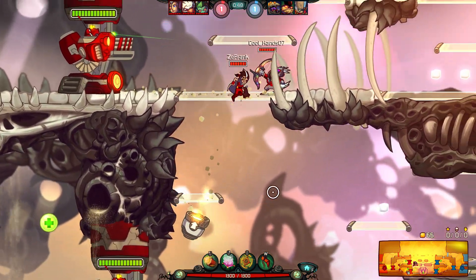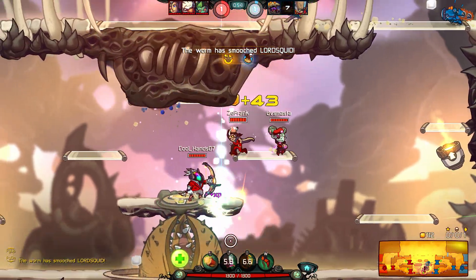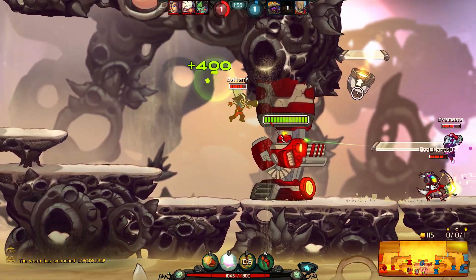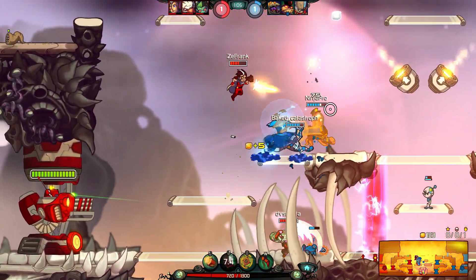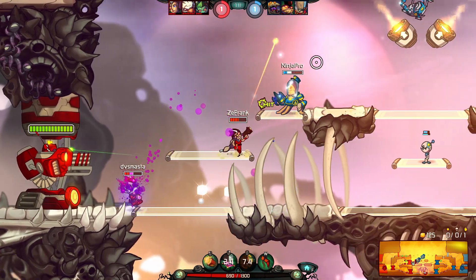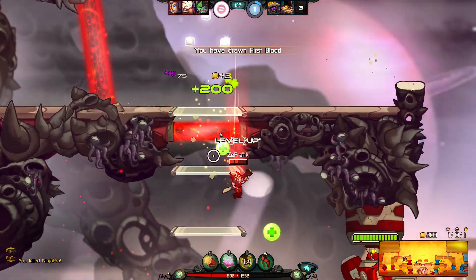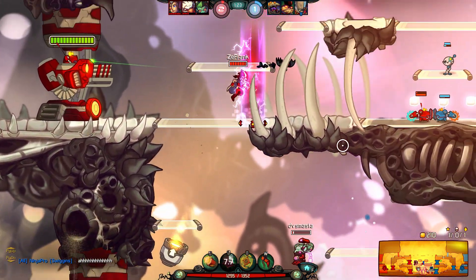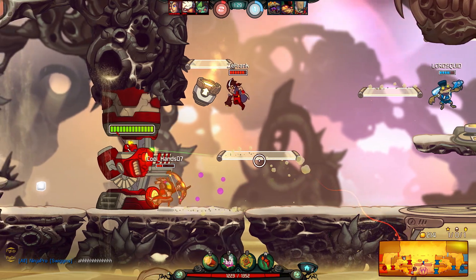Let's scope out our enemies and see how they respond to certain things. We got a snipe there — that's their snipe ability. Swiggins just latched onto me, which is what I was scared about. We killed him though. The enemies don't seem too good honestly — he should have been able to kill me if he knew what he was doing, but he seems new to the character, which is expected down here in this league.